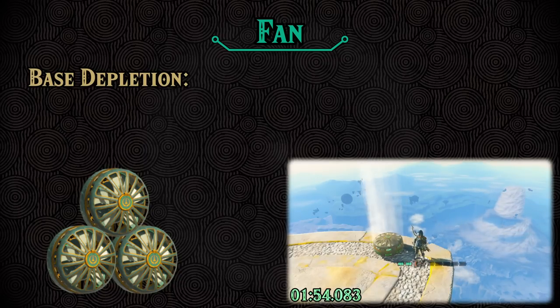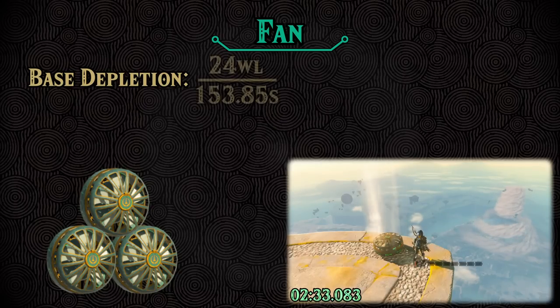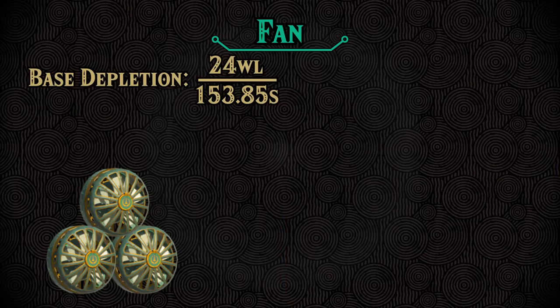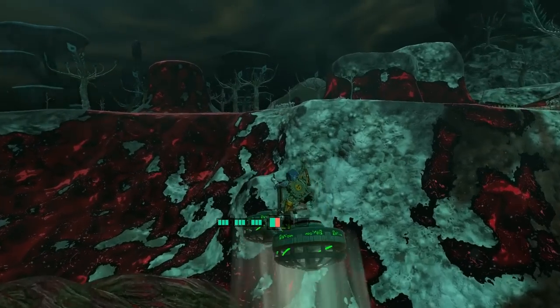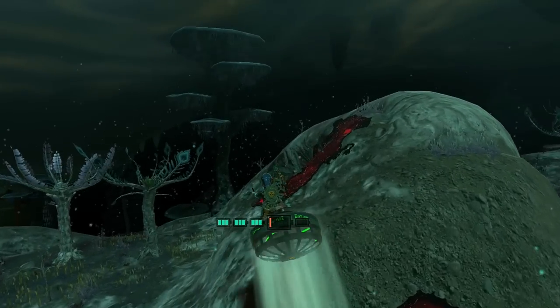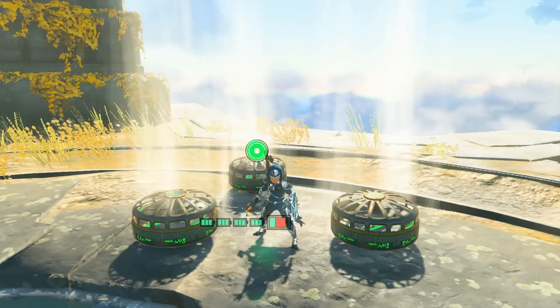We're going to take the total amount of time that it took this device to burn through all of our energy wells, and divide our number of wells by the time it took to get a measure of wells per second that the fan consumes. In this video, I have 24 wells, and the fan took 153.85 seconds to deplete them all. Doing the math, we get that the fan burns just about 0.156 wells per second. I want you to try to remember this value — 0.156 — because as I go through the rest of the devices, you can get a sense based on their numbers of how efficient they are compared to a fan.